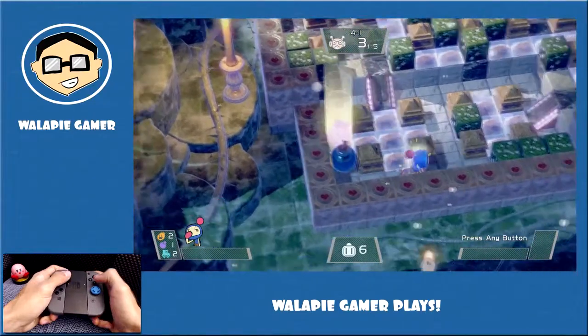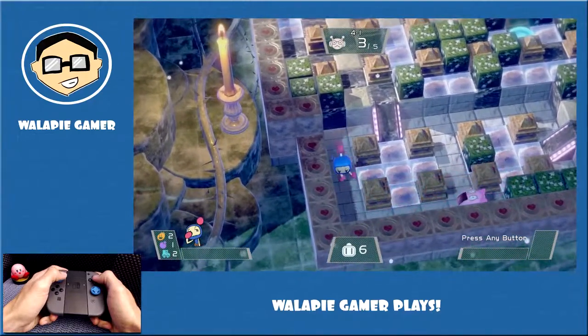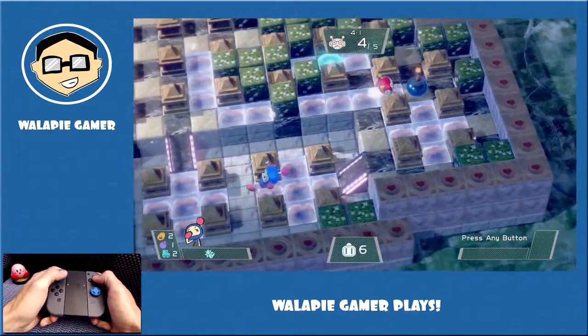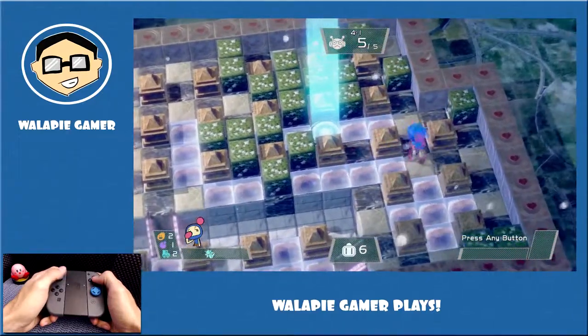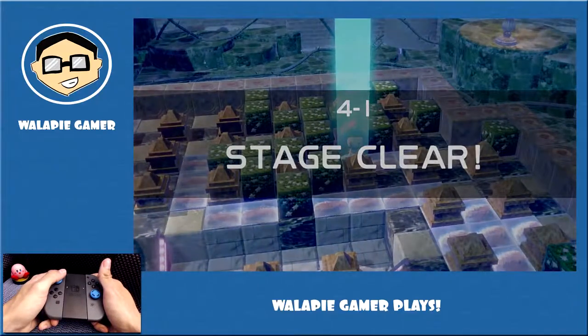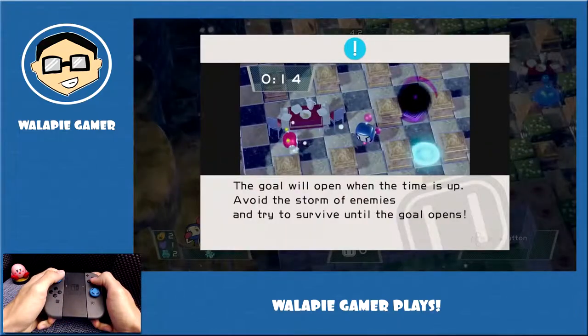We're on World 4. If you haven't seen the other three worlds, the playlist will be in the description below. This is level one of World 4, Planet La La Land. And the first thing I noticed is slippery ice blocks. These slippery ice blocks are tiles that once you walk on them, you'll continue in that same direction. If you've ever played a Pokemon game, you'll know that these kind of tiles are in all of those games — and not only in Pokemon, but in tons of other video games that have ice worlds.